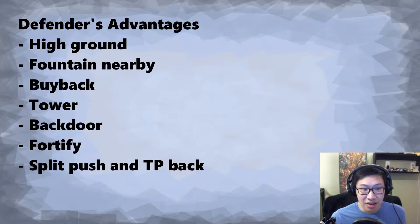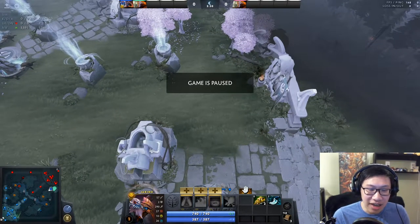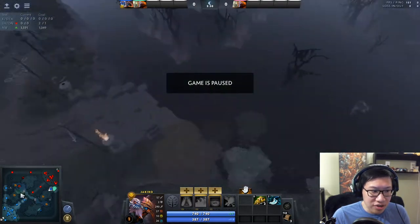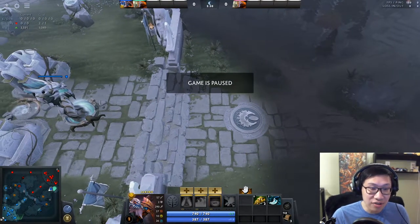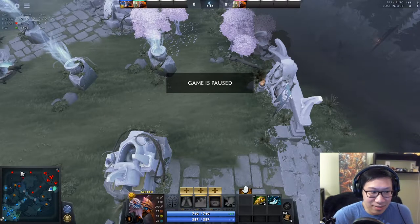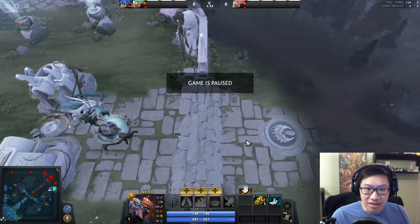Finally, because it's your own base, defenders can split push other lanes. If you're the Radiant and the enemy is pushing your tower, your carry can go push top, and when a fight finally breaks out they can TP right there and be in the fight. Whereas the attacking team can't teleport easily to the high ground fight unless they have Boots of Travel, and even then teleporting to a creep risks cancellation. It's just generally much safer to split push as the defending team.